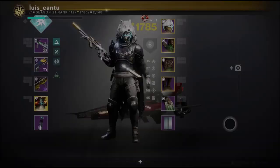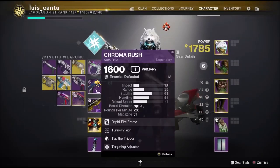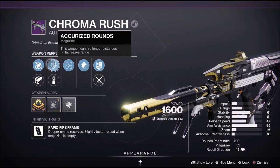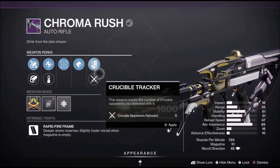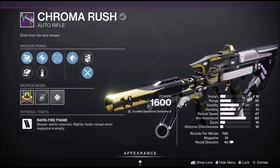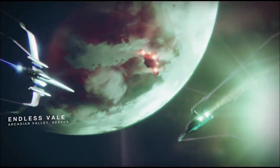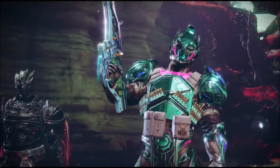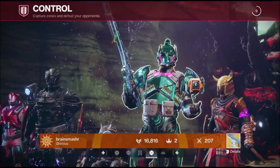Hello ladies and gentlemen, today I have another video for you. This time we're gonna do PvP and we're gonna try Chroma Rush. For this build we're gonna use resilience, recovery, and intellect, so that way it can work better for us. Like if you're using handguns you use mobility, so I want to start the fight.